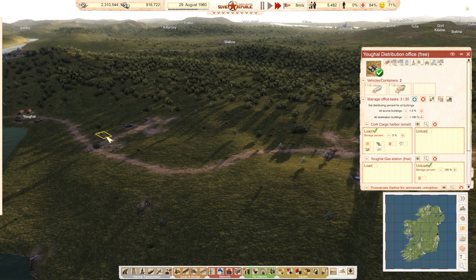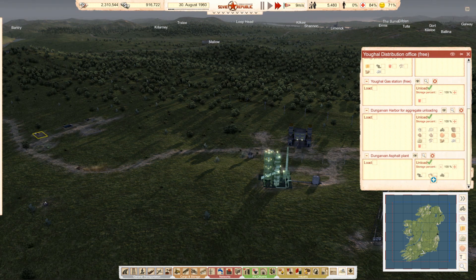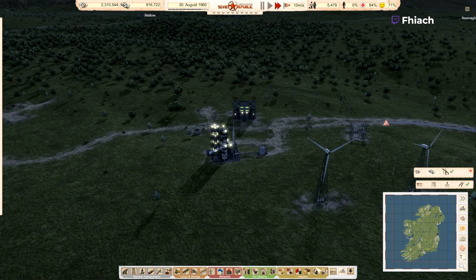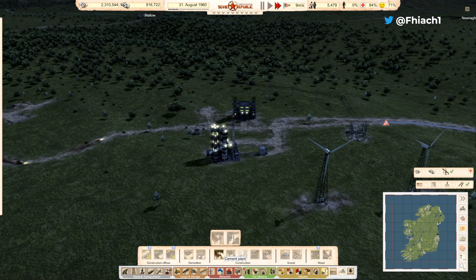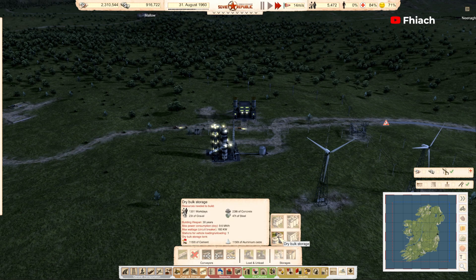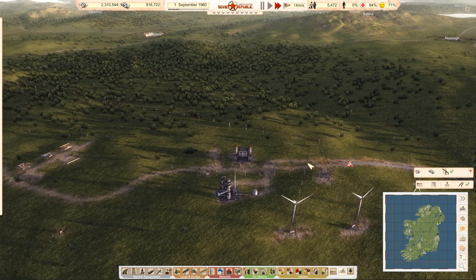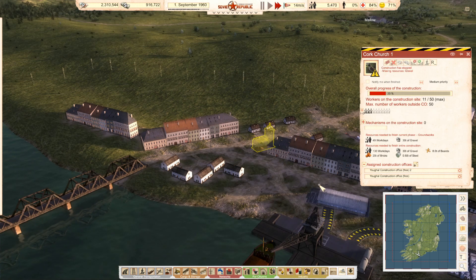I'm going to want to apply this with gravel and bitumen. And what do you need? Cement. We can do cement storage — and that does not need, well, it needs concrete. Oh wait — you don't need concrete! Good.